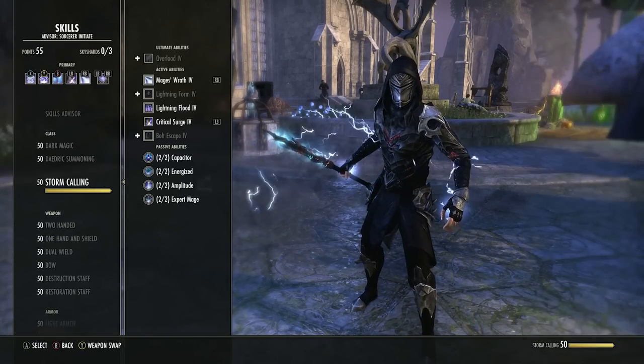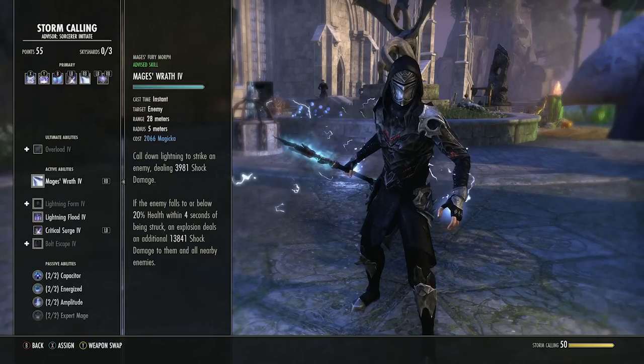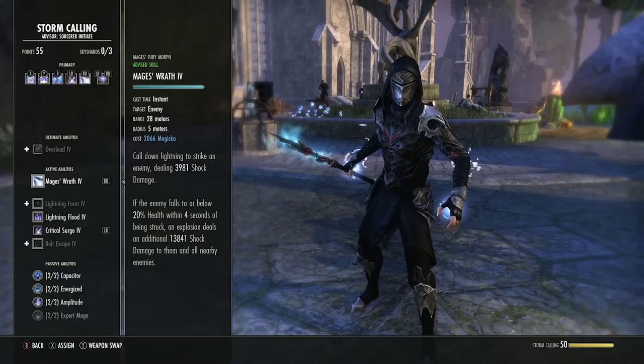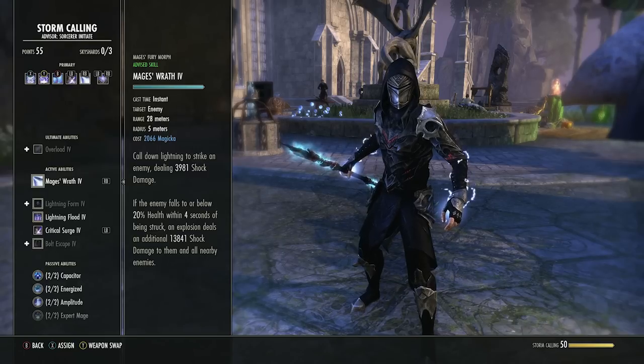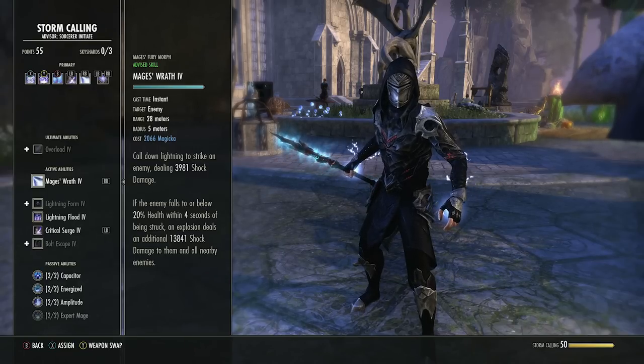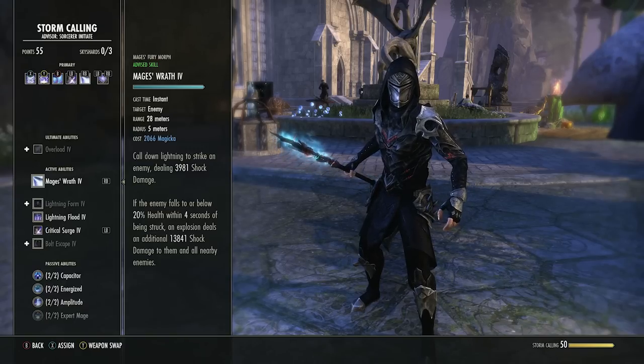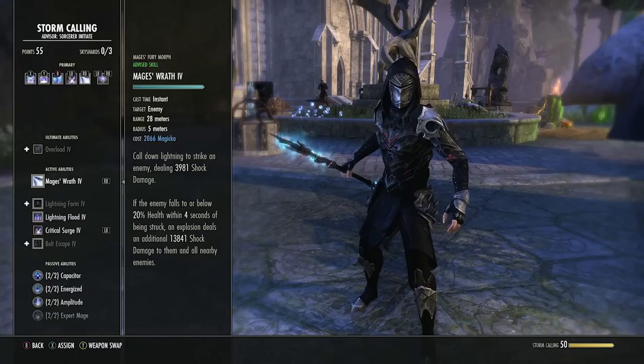Mage's Wrath is your execute and is optional, but it gives passive bonuses from its skill line. When the target is below 20% health, activate it and it hits harder — that's your execute. The trick is not to light attack spam, because you need to keep up your resources. Maintain your heavies and just fire this at the end. Never use it until the target is 20% health or lower.